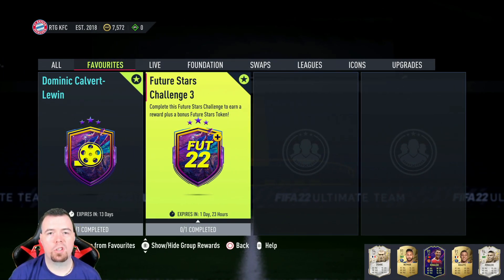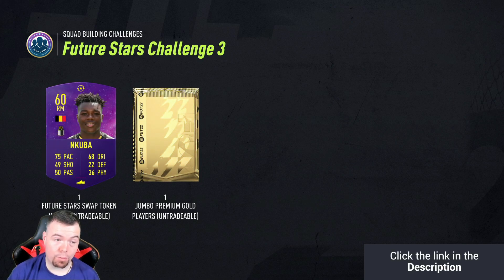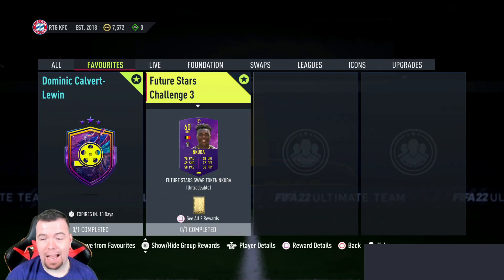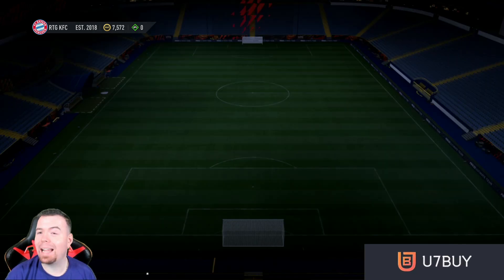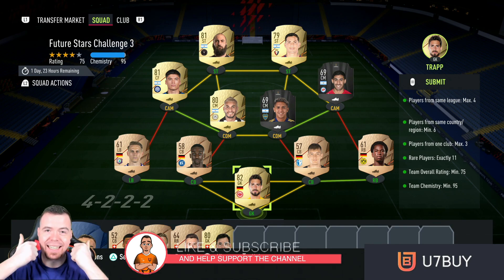Yo guys, what's going on - KingFlipper here, welcome to another Future Stars SBC. Today we have challenge number three. You get yourself a token and a Jumbo Premium Gold Players Pack as the reward. You already know this is gonna be expensive, and EA have loved to make this extortionate yet again - the rare player collection is back.